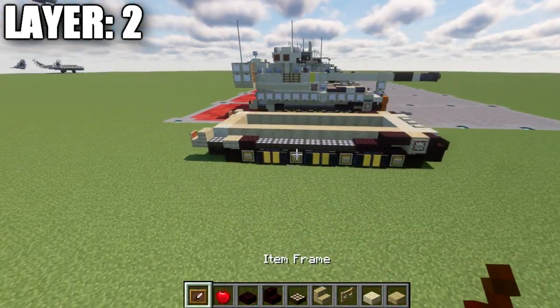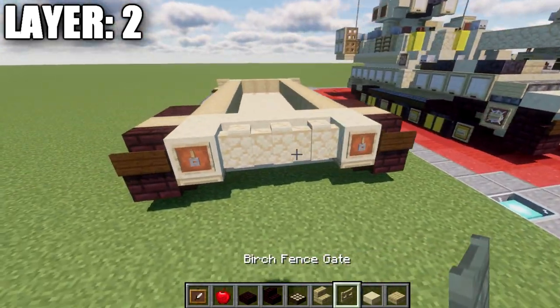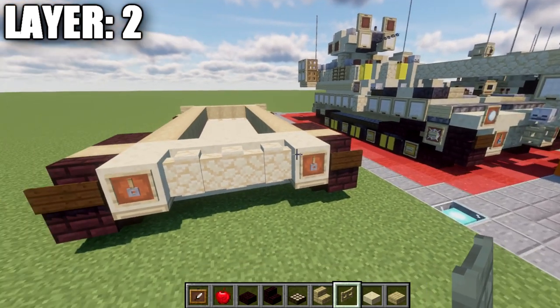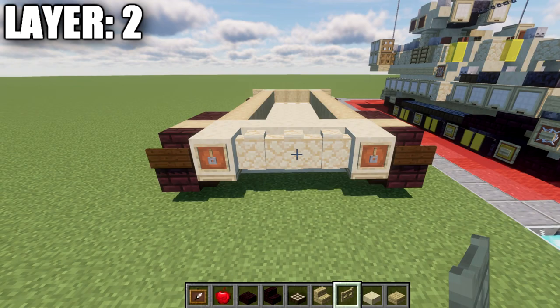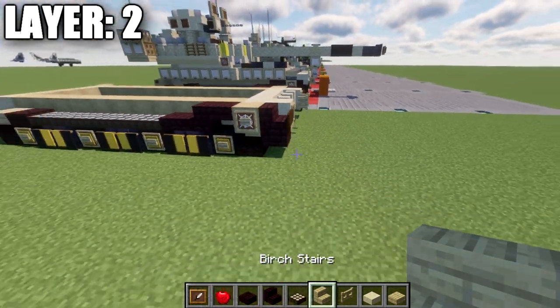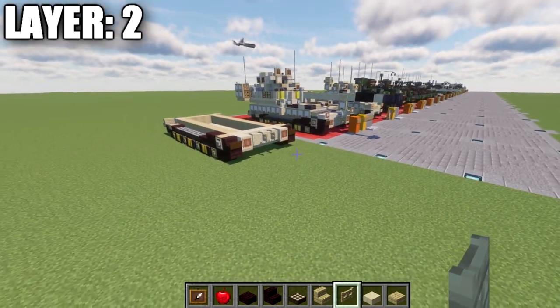Place a birch wood stair coming off those two daylight detectors, then item frames on those stairs. In those item frames place an apple for the back brake lights. That nearly wraps up this layer. For the mount that holds the barrel stable when in motion, place a birch wood fence gate coming off the sandstone wall. That completes layer number two.